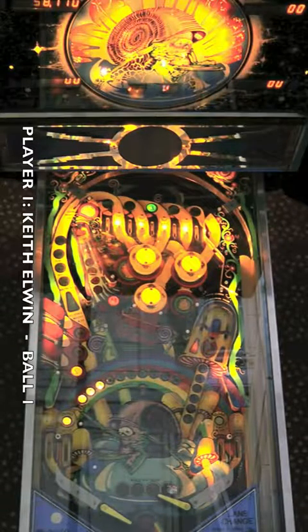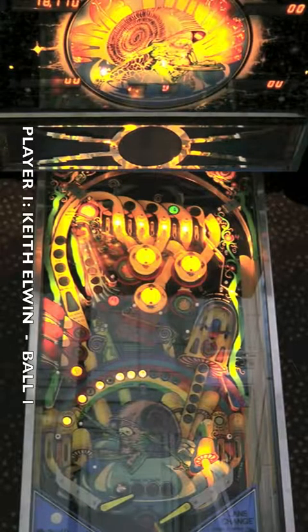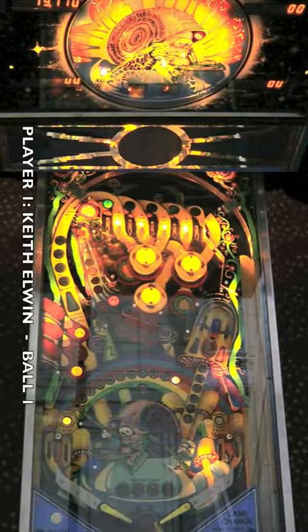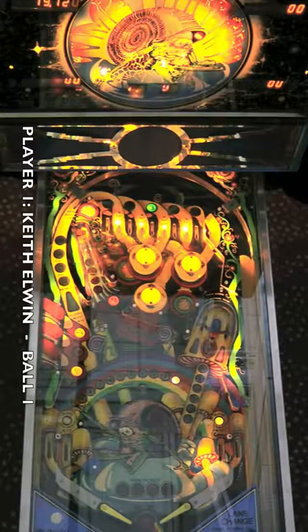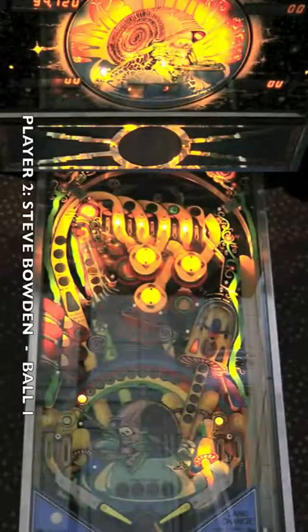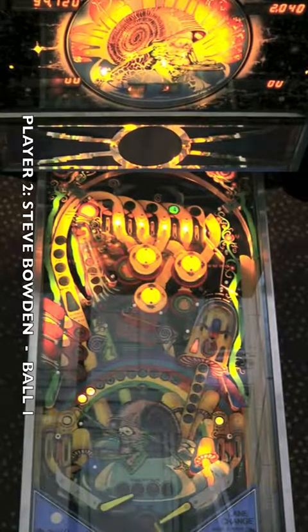Keith started off taking control of the ball on the right flipper and shooting for the timeline. Time Fantasy is pretty much all about spelling T-I-M-E. It's actually harder than it sounds. Keith makes a lot of shots look easy. You can see he's doing some alley passes when he gets the ball on the left flipper — that's also known as Schatz-ing the in lane — trying to get control on the right flipper for a shot at the timeline. In the timeline, the letters rotate, so you have to wait until the letter you need is lit before you shoot. That's part of what makes it a challenging but important shot, and what makes the game fun.